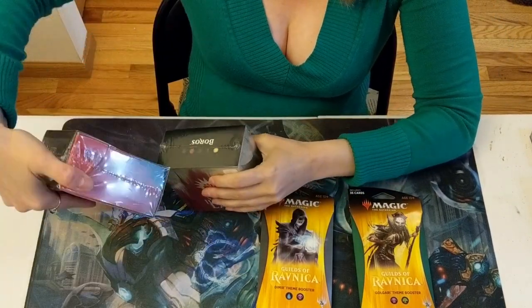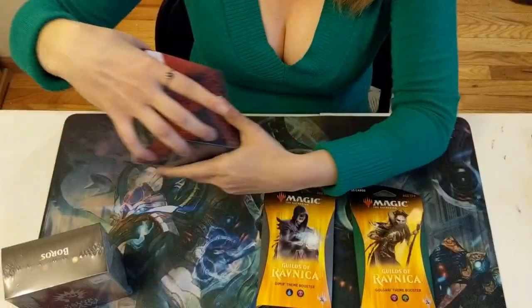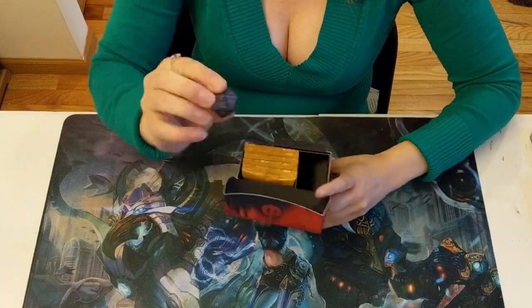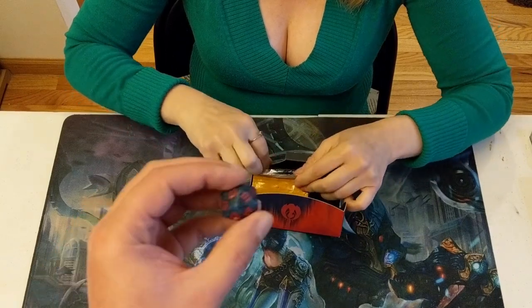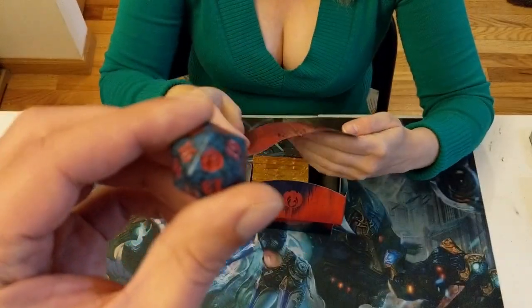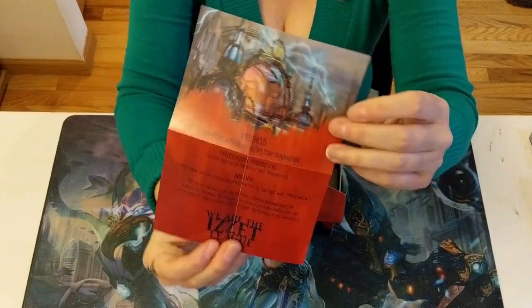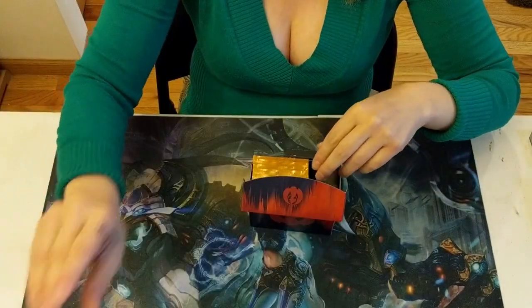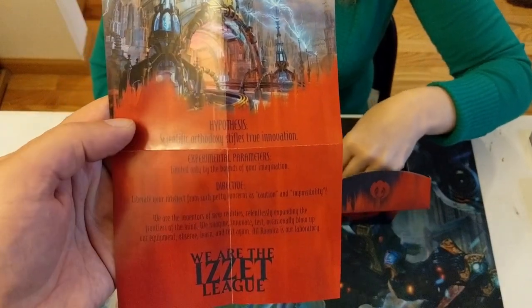Boros is red and white. Izzet is blue and red. They do a lot of artifact stuff, so I do like artifacts. The dice is guild-specific, so the 20 on the die is the guild symbol. This is a pre-release pack — this is the pack you would have gotten if you went to a pre-release event for a sealed deck.